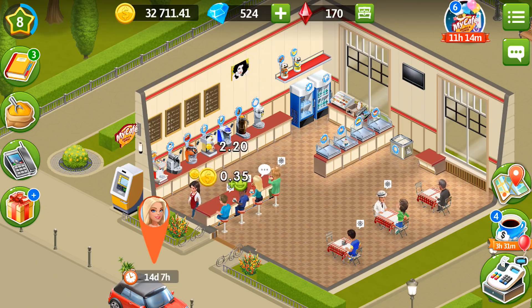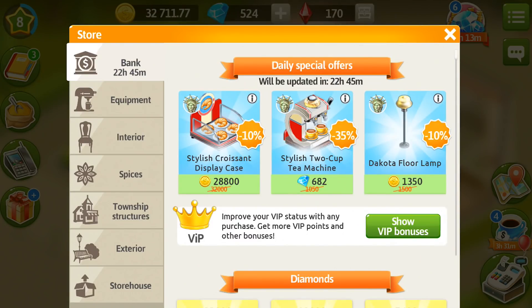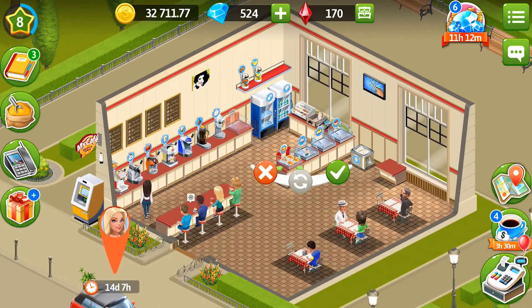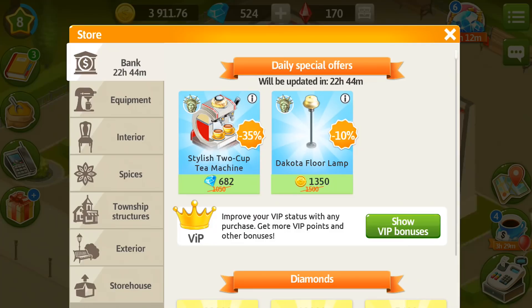What can help you earn more coins and rubies is that you can buy stylish equipment directly. Go to the bank — if you have a lot of diamonds you can purchase several cup machines straight away, and you can also purchase regular equipment for coins when you have them. I can purchase the stylish croissant display case straight away and get more tips. Also, if you decide to level up, do it in a short time before your bank refreshes, and then you can buy a stylish machine directly without spending money on the corresponding simple machine. That's rule 2.